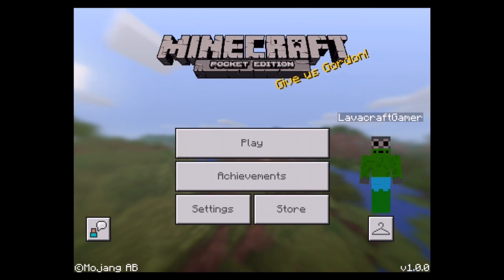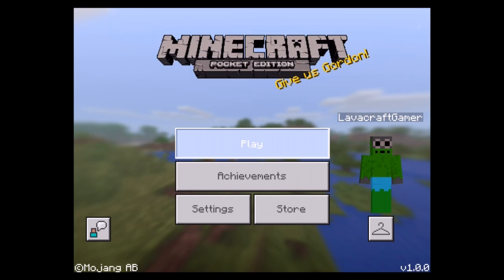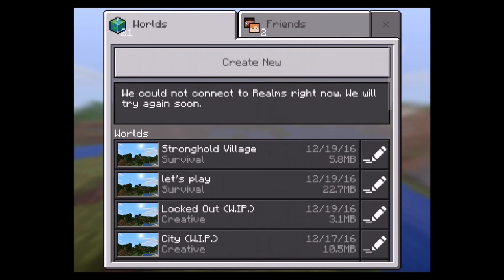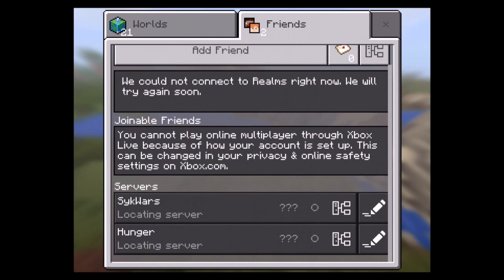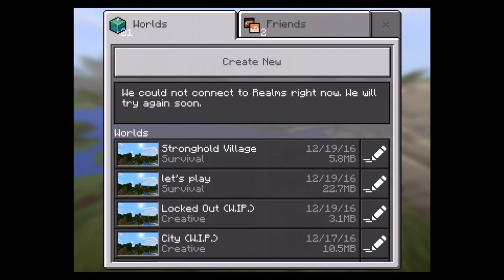First, a new menu — love it. Next, press the play button. Worlds have pictures now — they look like this, these are the icons. Create, and we cannot connect to Realms right now. Realms connections are right up here. Friends tab — you can add friends from your Xbox Live database, joinable friends, servers, and LAN games up here — all that good stuff.